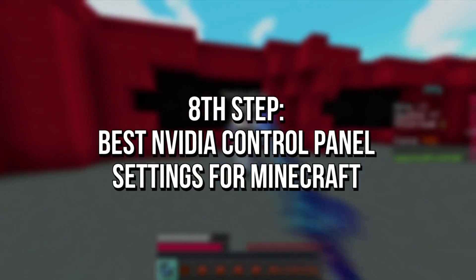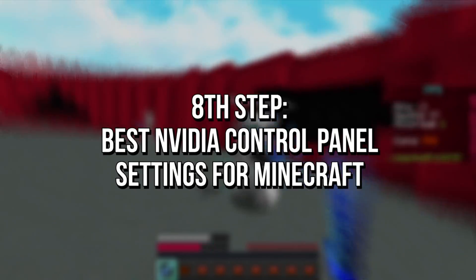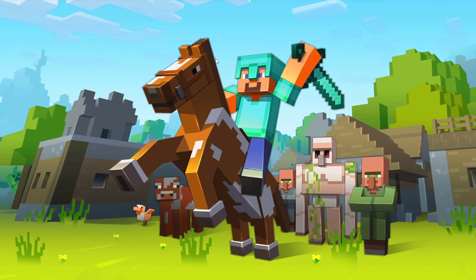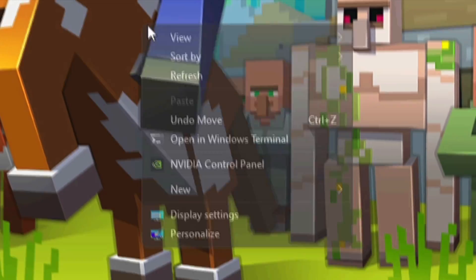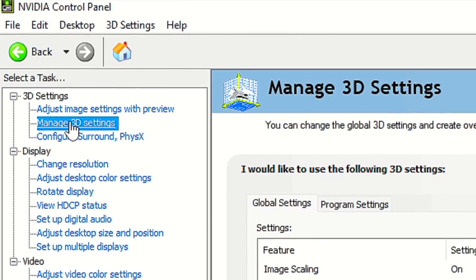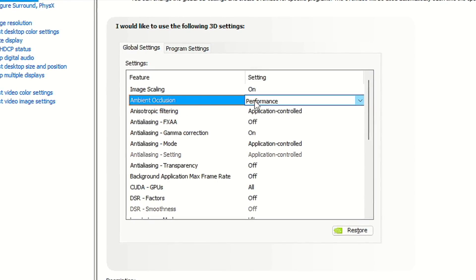In the eighth step, I'm going to show you some settings you can do to get more performance in Minecraft. If you have an NVIDIA Graphics Card, first right-click on the desktop, and then select NVIDIA Control Panel. Then select the tab Manage 3D Settings. In Ambient Occlusion, select Performance.